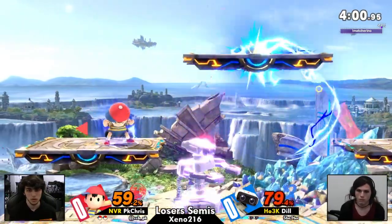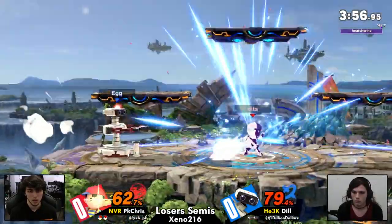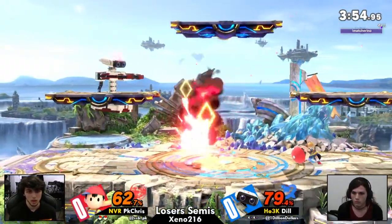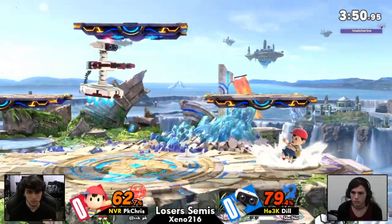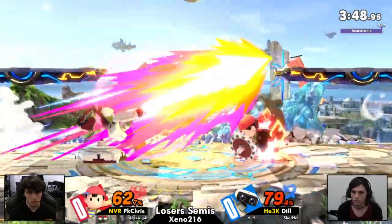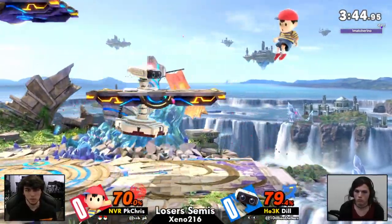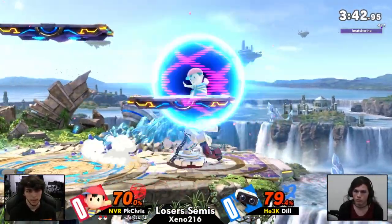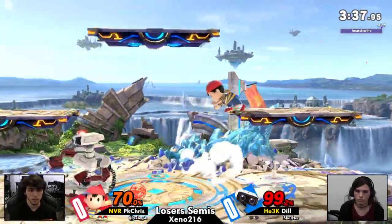Chris's gyro play has been pretty good. The Z drops have been good — put pressure on dealing with shield. Rob has forced some pokes so far, and it's generally just shown that Chris is familiar with this matchup. At this point in time, everyone's familiar with the Rob matchup to some extent. If you're not, you're missing out on something.